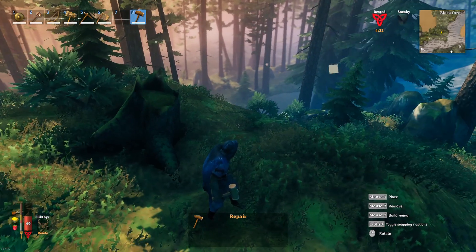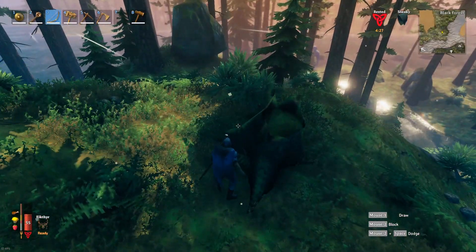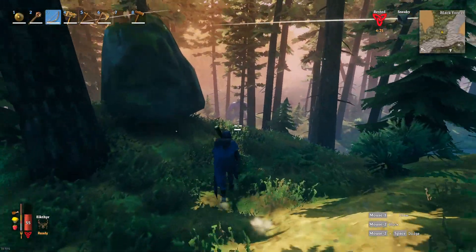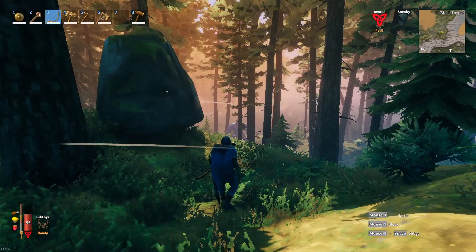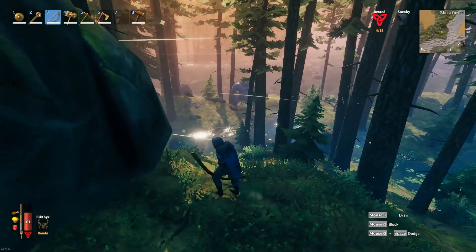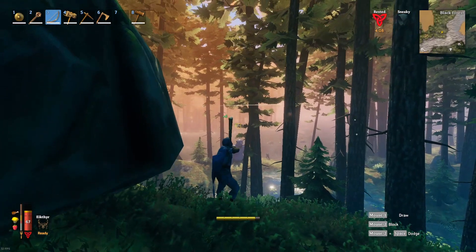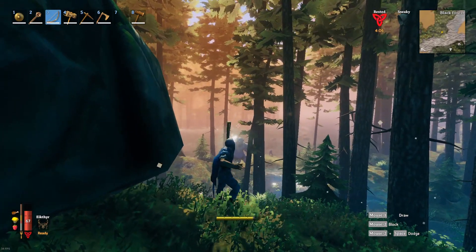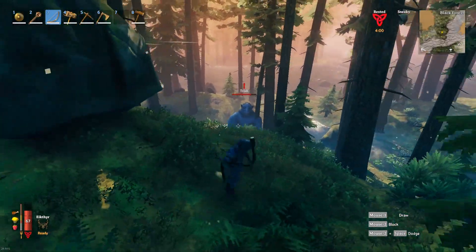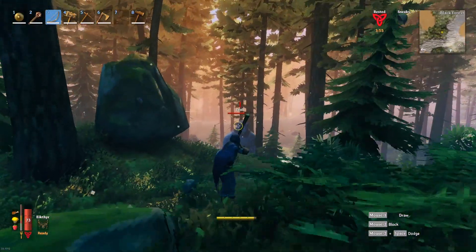Make sure we've got flint arrows equipped. The first attack you do is from sneak — you don't have to be sneaking the whole time, just for the first attack, as long as he doesn't notice you. If you shoot him, it's going to do a large amount of damage, so you want to hit him with that first shot. The crude bow has a lot of drop, so aim pretty high, and that's going to take a bigger chunk of his health out at the beginning.